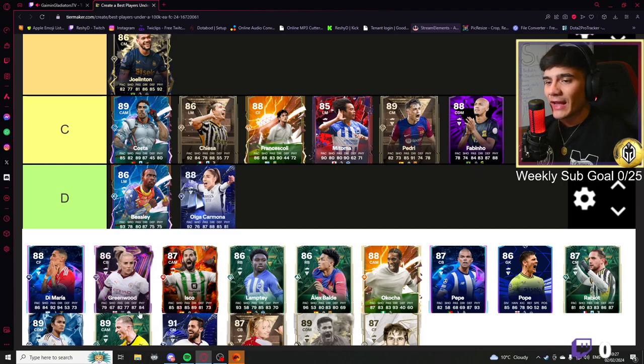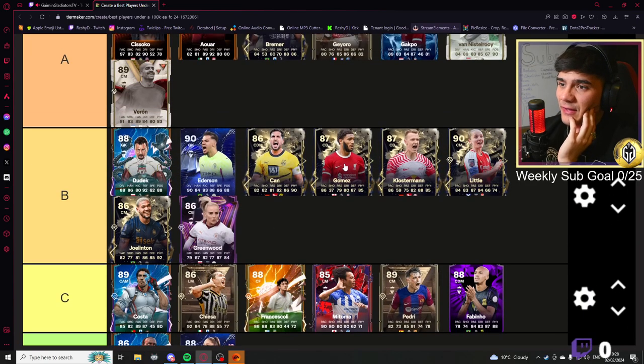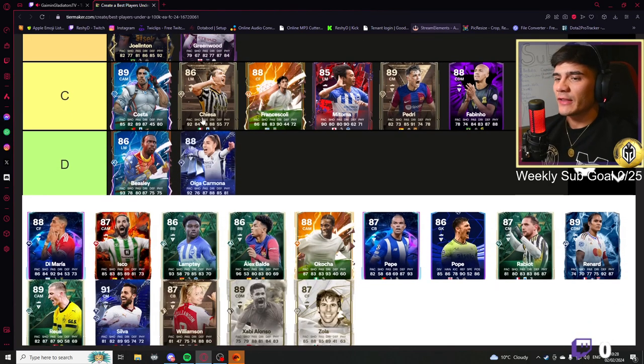The Greenwood card — 79 pace, 87 defending, 84 physical. I think she actually has a lot of play styles. Block plus to me is very very valuable and she needs to go at least here — could even go higher. Based on these stats and her play style plus, she's bound to be a bit of a menace.